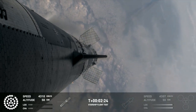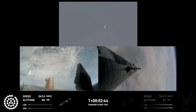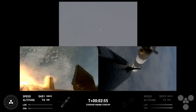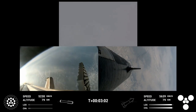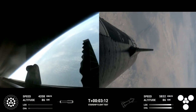As of right now, still looking at 32 out of 33 Raptors lit on the booster, and we'll start to see those stagger down. They're going to turn off in banks — you'll see the lights on the bottom left screen of the active engines start to turn off in different groups, and you'll see those three center ones lit. Booster engine cut off. Ship ignition. Stage separation confirmed. Boostback burn startup. Hot stage confirmed. Ship under its own power. Booster boosting back — looks like all 13 are lit.